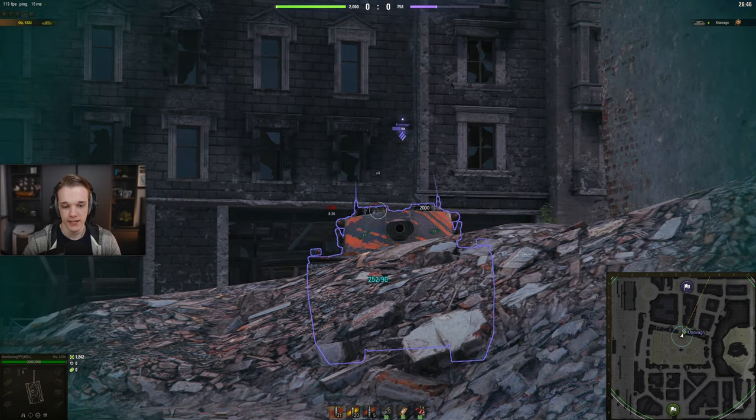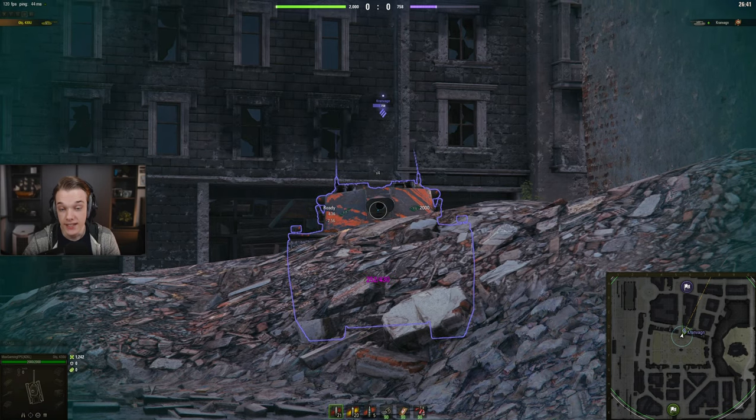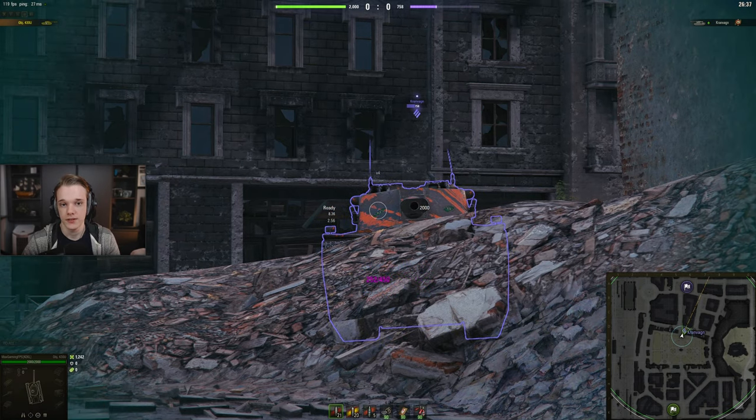That's all I can really say about the Kran, to be honest. I wish you luck because you're going to need it. If it's hulled down, you have to either hit the cupola or wait until he goes and shows his side to shoot another enemy. And if you're in a tank that doesn't have the hulled-down capabilities, do not challenge this thing unless you really, really have to.